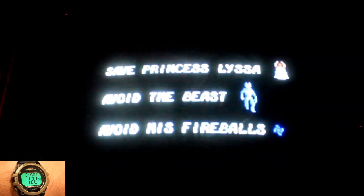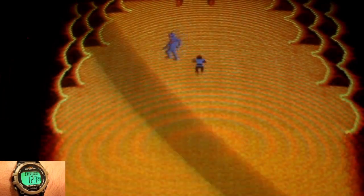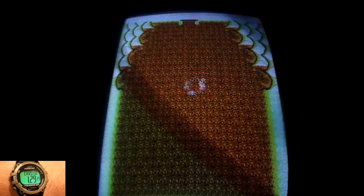The fifth and final level has you attempting to rescue Princess Lisa from the beast, who you must avoid along with his fireballs. If you rescue the princess, you'll win the day and get extra bonuses.